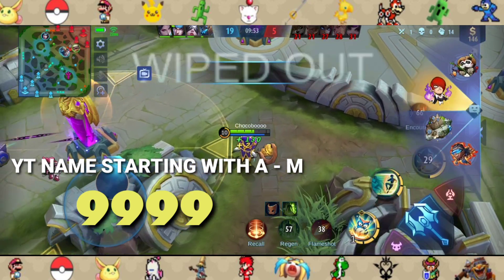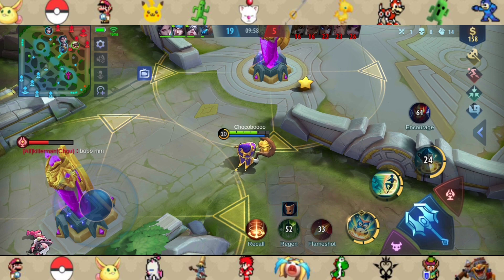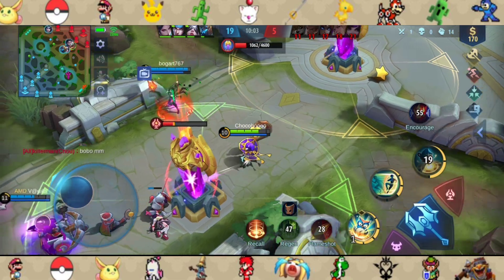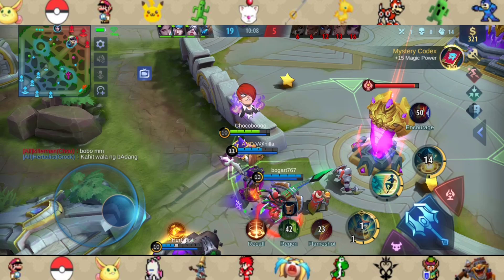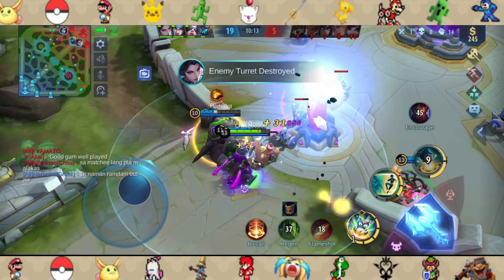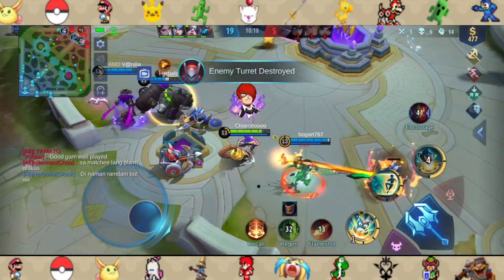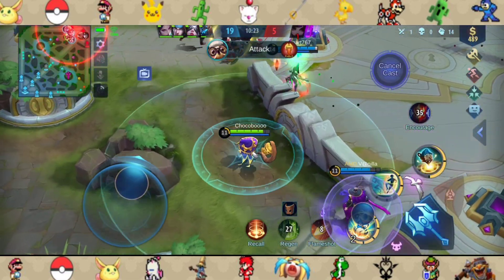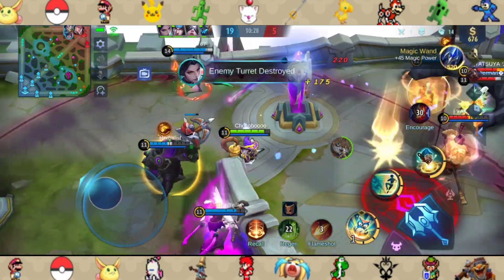And just like that, we managed to pull a wipeout on the enemy. Here is another pro trick when pushing: you may place your Diggie bombs right behind the enemy turrets or on high ground if possible where it won't reach the minion wave, to get vision and zone the enemies out.